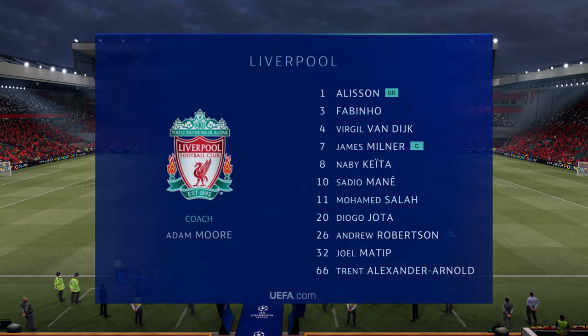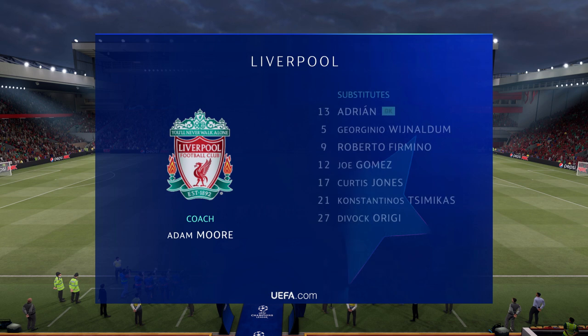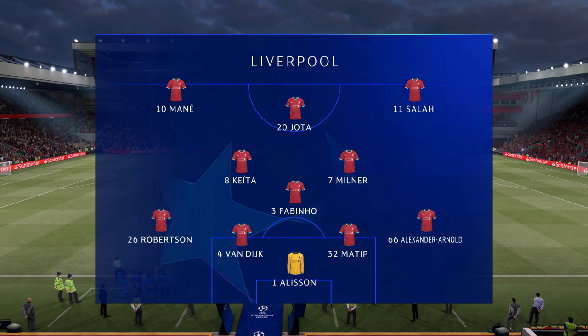Let's take a look at the Liverpool starting 11. Alisson gets the nod in goal. Trent Alexander-Arnold starts with Andrew Robertson in the wide defensive areas. Mohamed Salah plays with Sadio Mane out wide, and the idea is to have just the one striker up there, trying to pose problems for the opposition.